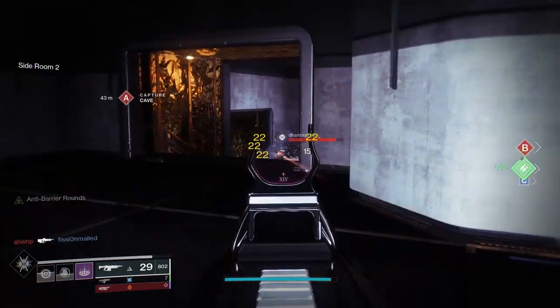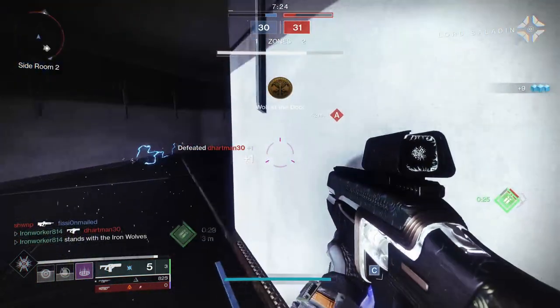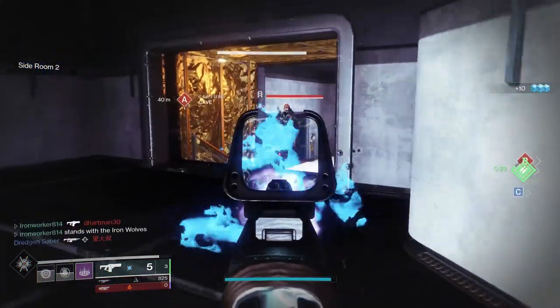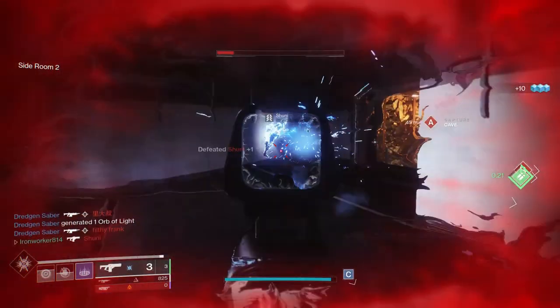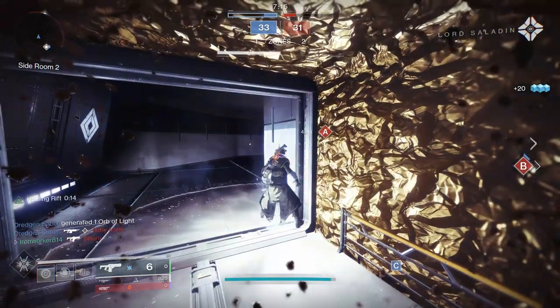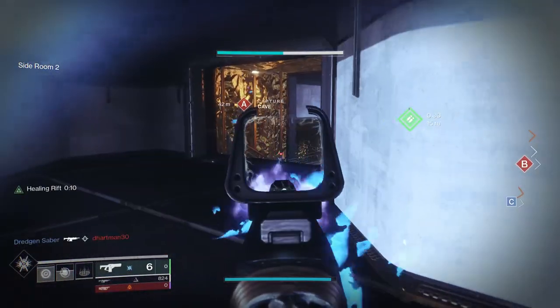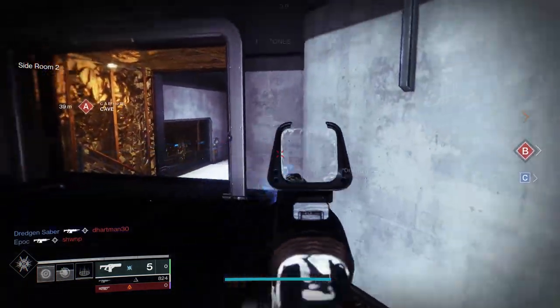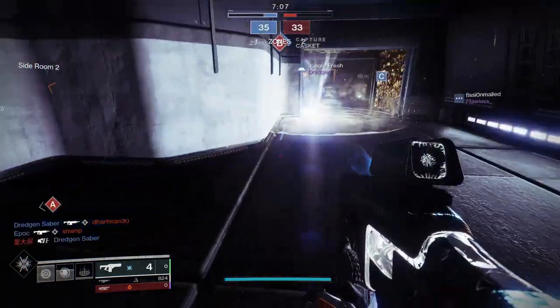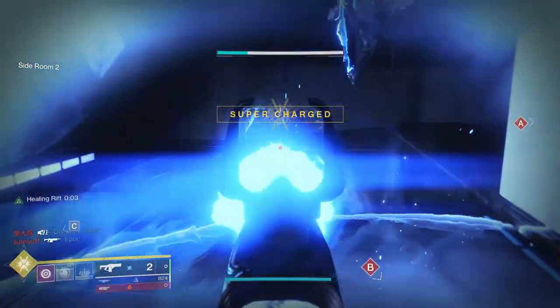Do you ever just pick up a weapon and it just feels good to you? For me, Hollow Words falls in that category. And we're not really talking about a fusion rifle that most people would consider in the meta, if any fusion rifle could be considered meta right now. But Hollow Words just seems to work — it could be in the rolls, it could be in the base stats, or it could just be something unexplainable. We're going to take a good hard look at this fusion rifle right after we take a look at how to obtain this weapon.